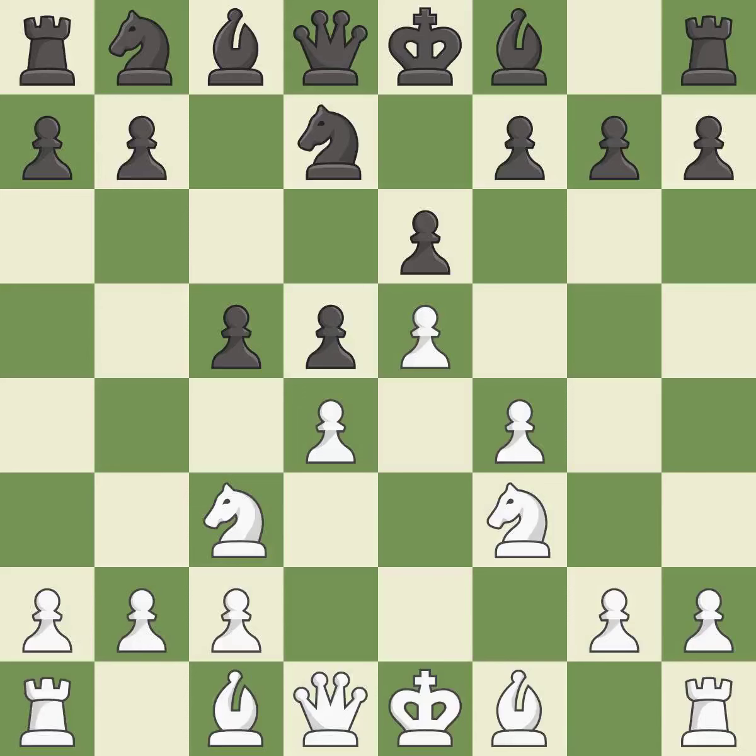Nf3 supports the d4 and e5 pawns. Nc6 develops the knight and attacks the d4 pawn. b3 develops the bishop and defends the d4 pawn.